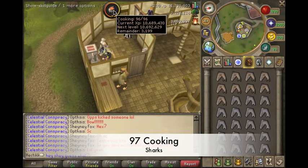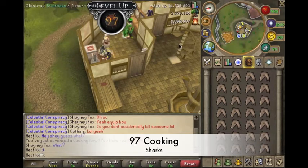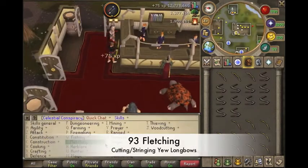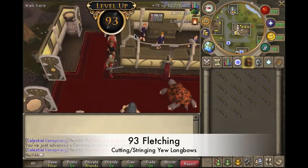Back to cooking, and ended up getting myself 97 cooking, so slowly getting — I think that's my third 97 skill this log. And then finally, just some fletching — 93 fletch.